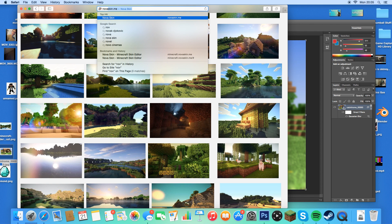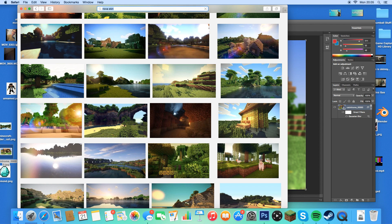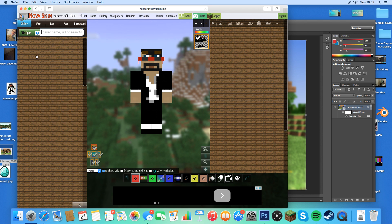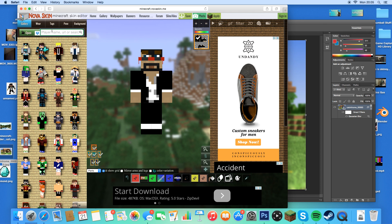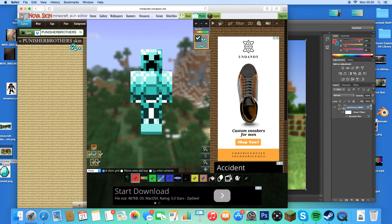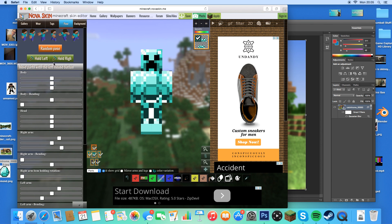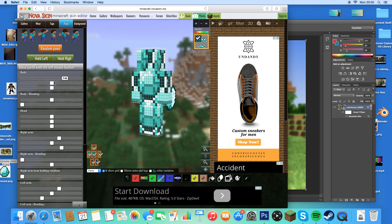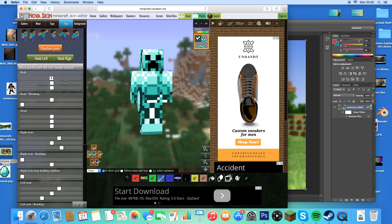Then head over to Nova Skin. It might pop up as novaskin.me — don't click on that. Click on the first link. You can then go select a player, find your name. My Minecraft username is Punisher. You can find the skin just like that and select it. You can also change the pose and make it hold things in its hand. Today I'm going to be using CaptainSparklez's skin. Then click Save and Save Wallpaper.